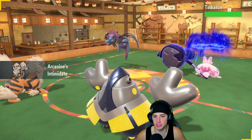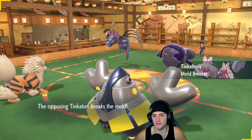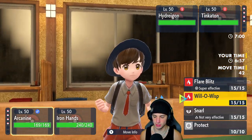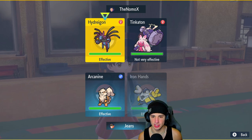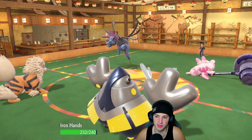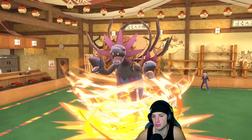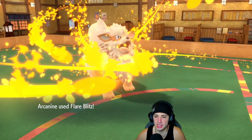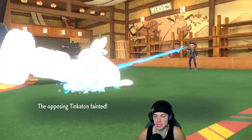Intimidate is going to do some wonders. I could Snarl turn one, but instead I might Swords Dance up. There's a Snarl — I think I'm just going to Flare Blitz and go for the Fake Out. He ends up faking out me though, and I go for Flare Blitz. He Focus Energies up, which is a little scary. Good thing I did not Snarl — we get rid of Tinkaton but it gets its value out.